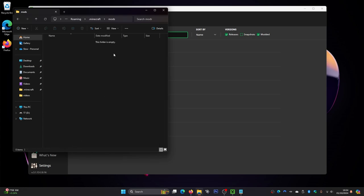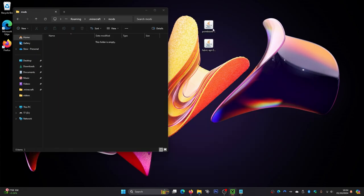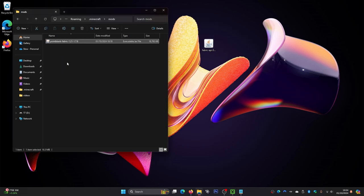Now inside the mods folder, minimize Minecraft so you can see your mod files on the desktop. Drag in the Point Blank mod and also the Fabric API. Make sure both of those mods are in the mods folder — that is very important. Then close the folder.